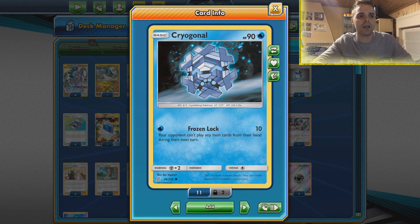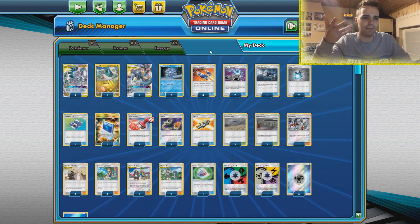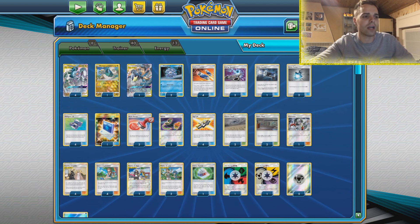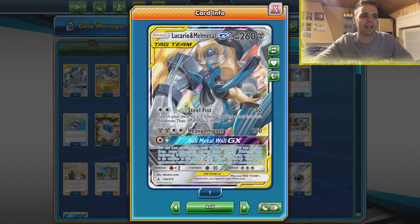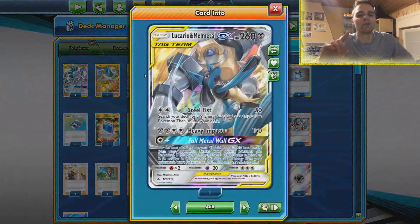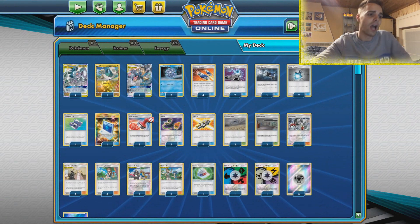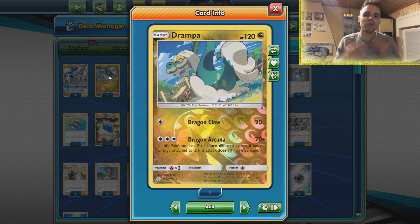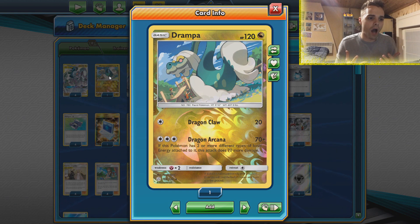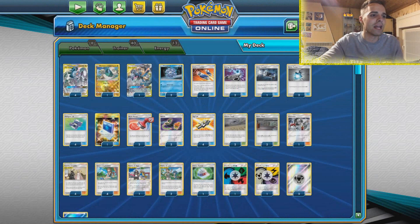There are two copies of Cryogonal in there, so even if they have a tech card — like some people run Spiritomb in their Florigus build — they'll need two of those to get rid of us. We also have Lucario and Melmetal thrown in here, which is very great against Gardevoir. We are weak to Fairy, but we're going to cover that thanks to Lucario and Melmetal, and the Full Metal Wall GX can also come in handy against certain matchups.